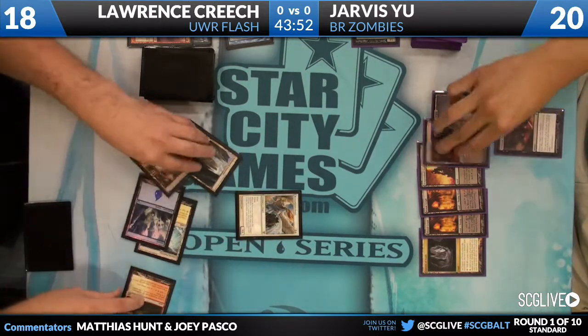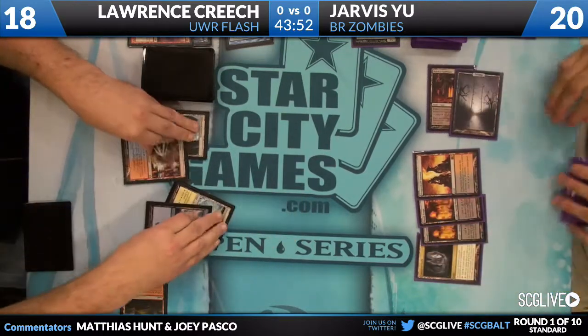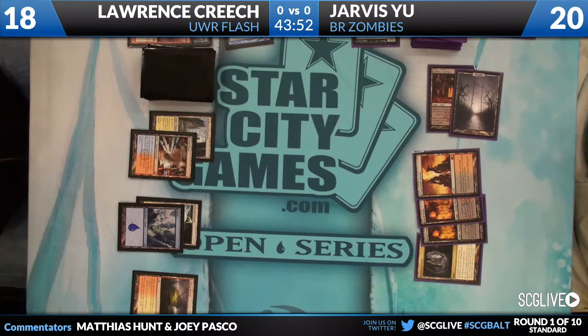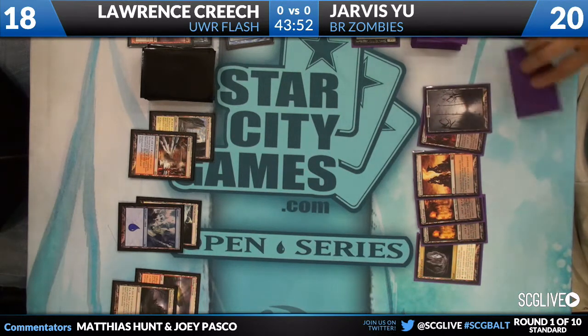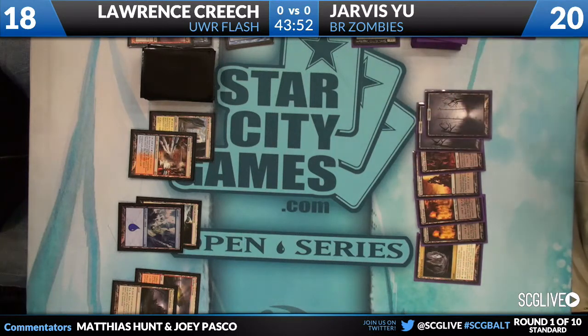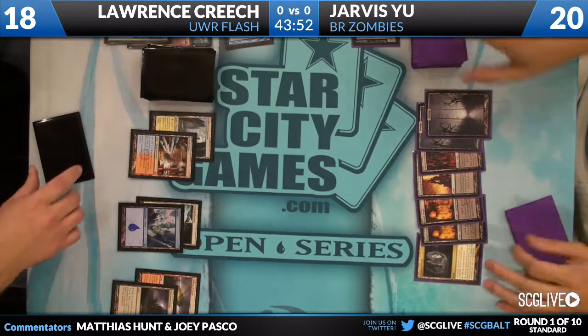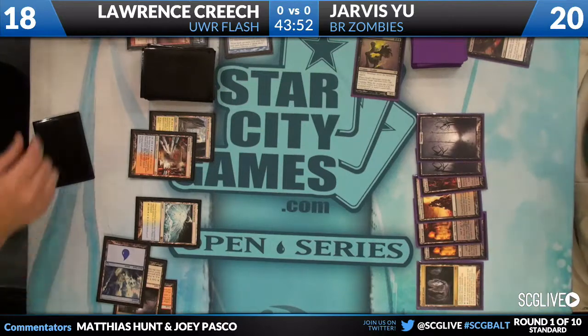Right now we've got an empty board and a Restoration Angel jumping down, immediately dealt with by Jarvis. We didn't even see what he used — was that a Victim of Night? Yeah. Jarvis seems to be pretty flooded here, which is going to be a little rough. Blue-White Flash decks are able to really utilize as many lands as they draw; it's very hard for that deck to flood out.